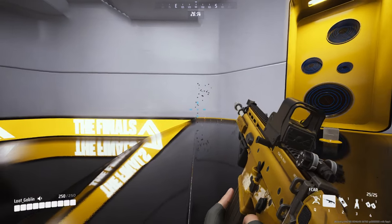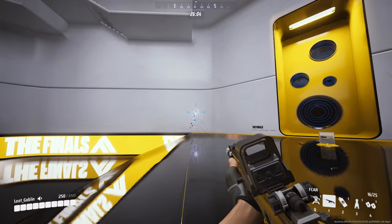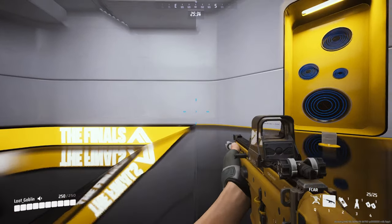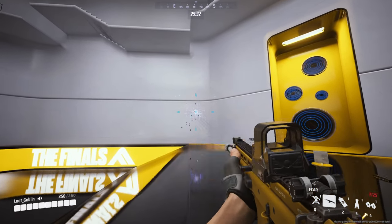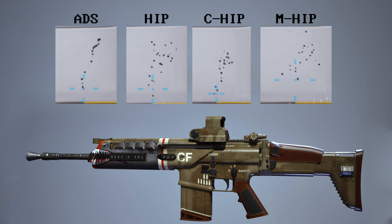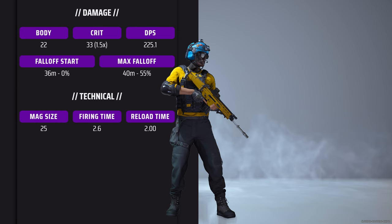As for hip fire, it follows the same pattern — goes up a little bit. The key point here is if you're crouching and doing it, it's a really tight hip fire. I don't think a lot of people crouch and hip fire, so give that a shot with this gun and I think you'll enjoy it quite a bit.